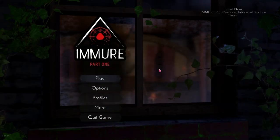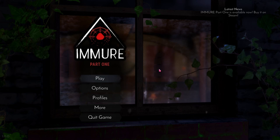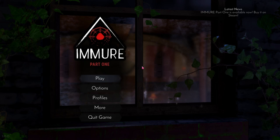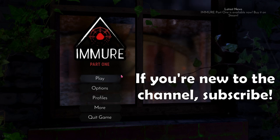Hello and welcome back to Gameisodes. In today's video, we are going to be playing a scary game called Amur. It's a side-scrolling horror game made by Wither Studios, and it just came out on Steam today. There has been a demo out before, but this is the full part one of Amur, so I'm going to give this a try and learn it with you guys. I'm pretty excited and also a little bit terrified because some of the footage looks pretty scary. So let's get right into it.